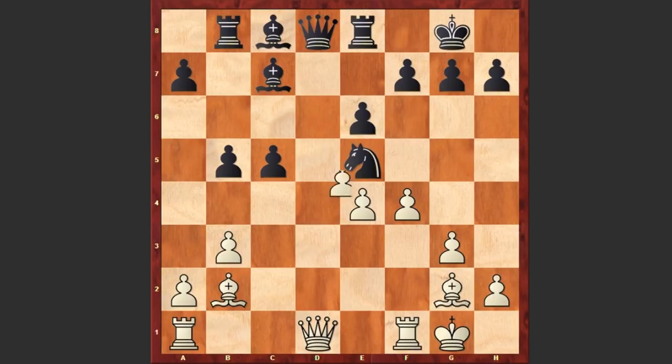Now black captures on e5, dxe5, Bb6 threatening some discovered checks — but of course this is not going to be dangerous.